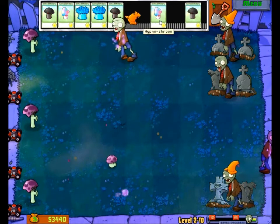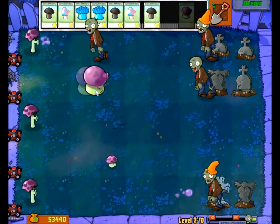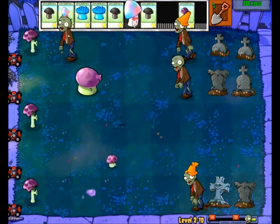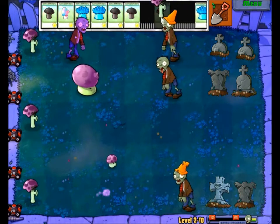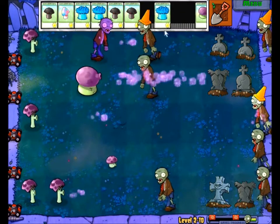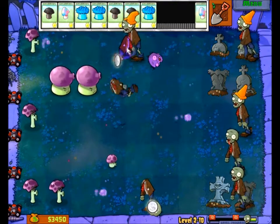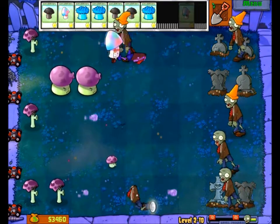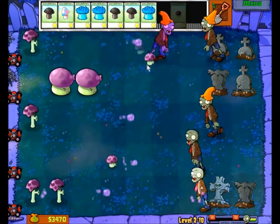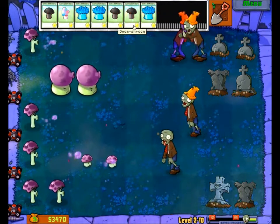Once one of the big waves comes I'm going to want to have as few graves as possible — I want to remove all the graves as soon as I can. I'm putting the mushrooms and the shooters wherever I think they'll be useful. Since I have plenty of resources I can do whatever I want.